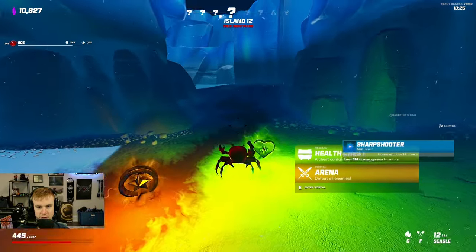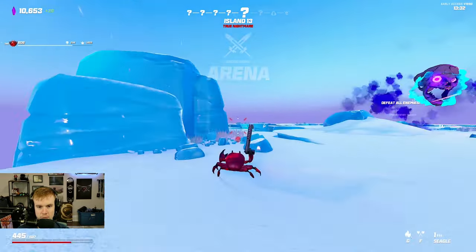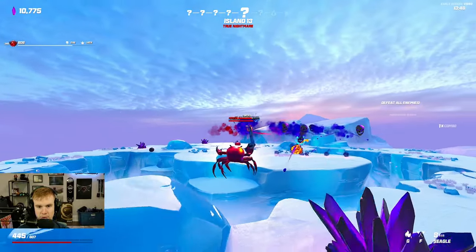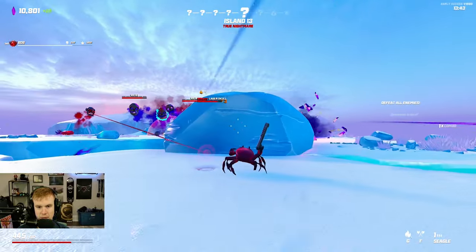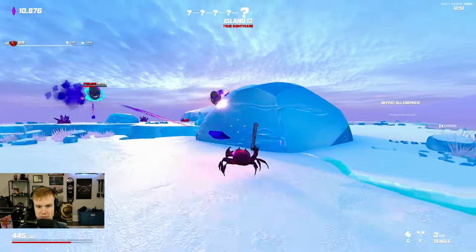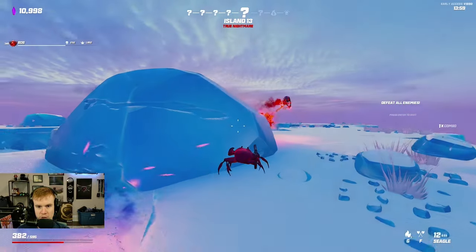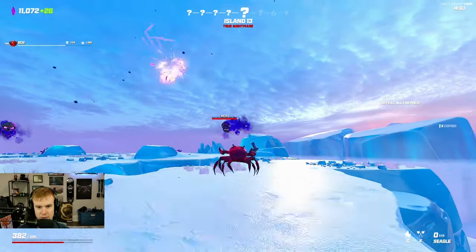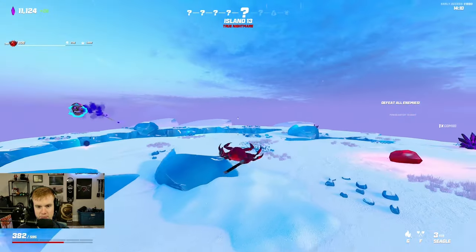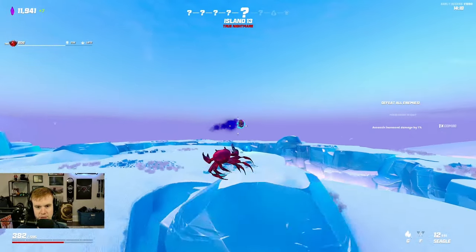Sharpshooter is definitely the option here. Health chest or skill - I'm going to try to get some more ammo or some more fire rate maybe. Get rid of the laser as soon as possible. There's so many crystals being shot at me. The split shot is doing a great amount of damage, actually. I really like that perk. It is underrated. Maybe it's not underrated - it's very good. Get an assassination bonus there.